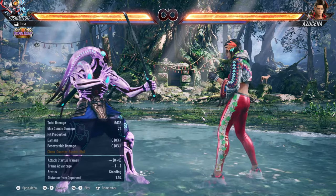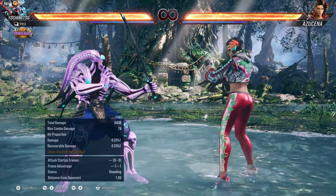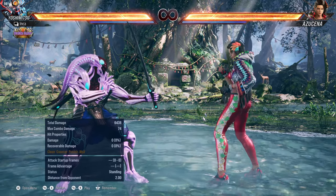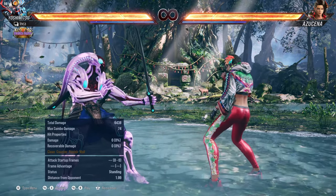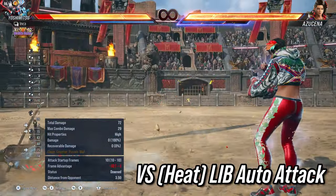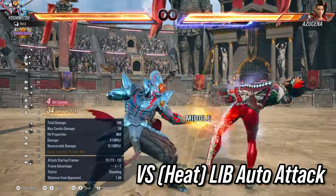That's all great and all, but when Asuka is in heat, she has that pesky automatic attack out of the stance. What if I tell you that instead of jabbing, you can just do a back 1 spin into a back 3 evade, and Yoshi will evade the punish. And Asuka is stuck in the recovery of the automatic punch, which still lets Yoshi launch her.